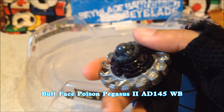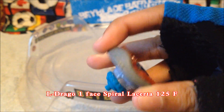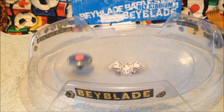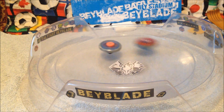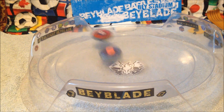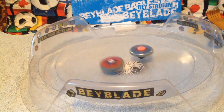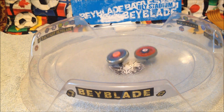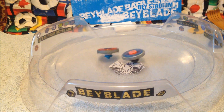First up: Bull Face Poison Pegasus 2 8145 WB versus Drago One Face Spiral Acerta T125F. Maybe stadium outs, we don't know — circling around, possible. Hard hits from everywhere, speed up guys! So close — and there we go, Spiral Acerta's down! Poison Pegasus wins.